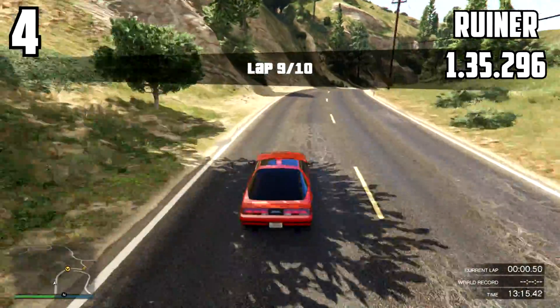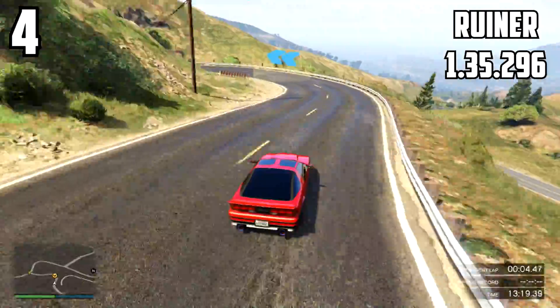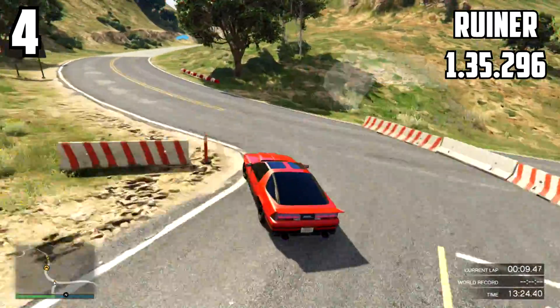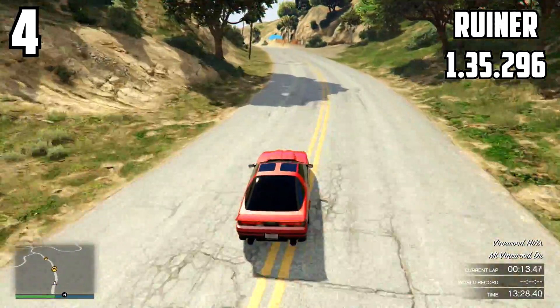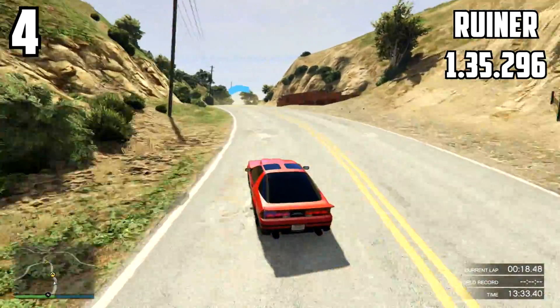At number four we have the Ruiner with a 1:35.296. It's got a spoiler and it's an awesome car. It's got the feel of the Sabre Turbo but not that same responsiveness, not the turning circle that the Sabre Turbo has. It doesn't have the responsiveness of the Sabre Turbo — it's more like a Sabre Turbo but this car does have awesome handling.